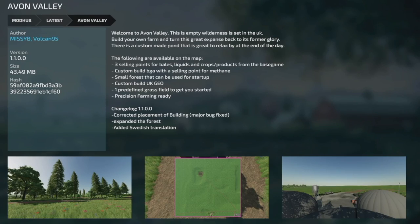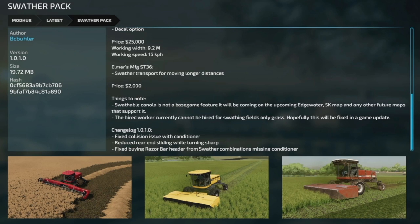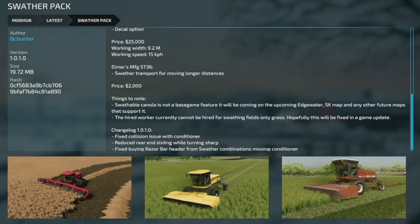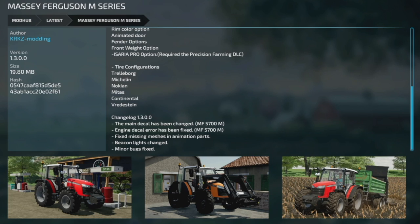Ending out today with mod updates for all platforms. Avon Valley version 1.1 corrected building placement, fixed a major bug, expanded the forest, and added Swedish translation — this is the same map released three days ago. The Swather Pack version 1.0.1 fixed the collision issue with the conditioner, reduced rear end sliding when turning sharp, and fixed the buying razor bar header bug from Swather combinations missing the conditioner. Massey Ferguson Ilm series version 1.3: main decal changed on the 5700, engine decal error fixed, missing machines and animation parts fixed, beacon light changed, and minor bugs fixed.